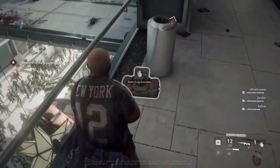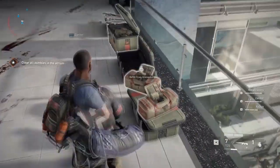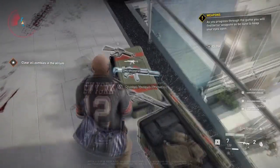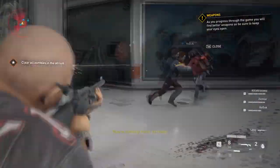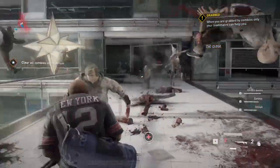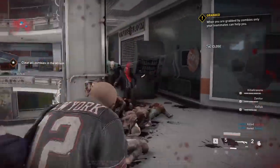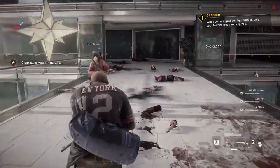Mark enemies and items for your teammates when playing online. It's always helpful to mark strong enemies such as the Bulls and the Hazmat zombies so your team can spot them easily, because you don't want them getting really close and then absolutely destroying you. You can mark items too — help a friend out by tagging med kits and power weapons. To mark something, simply aim at it and press up on the D-pad.